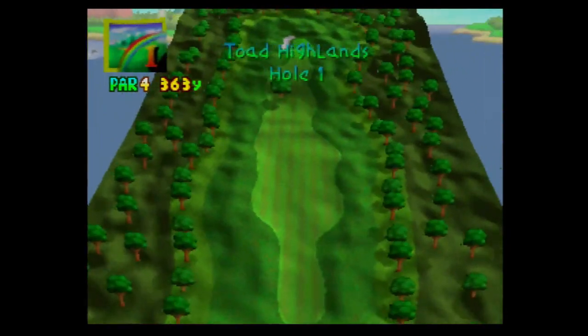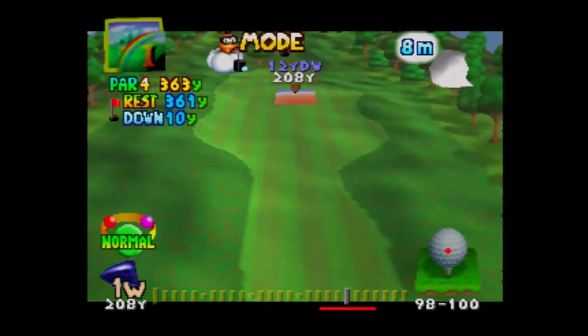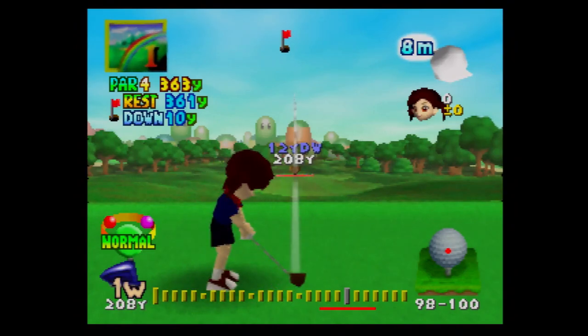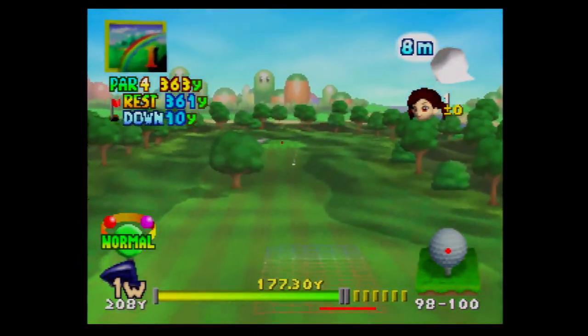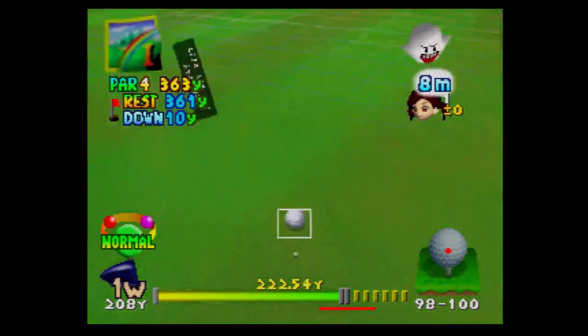Hole one is a par four. One tip I have with Mario Golf 64 is that a lot of this game requires calculation. If you see '12 yards down,' that means it's going to be about 12 yards below where you hit. With this driver at 208 yards, that would be around 196 yards. The bottom right shows 98 or 100 percent — those are your estimated landing distances. You also have to pay attention to wind; it's going 8 miles per hour north. The bar on the left is for power and the bar on the right is for accuracy.